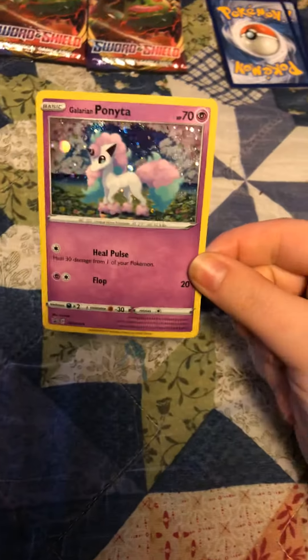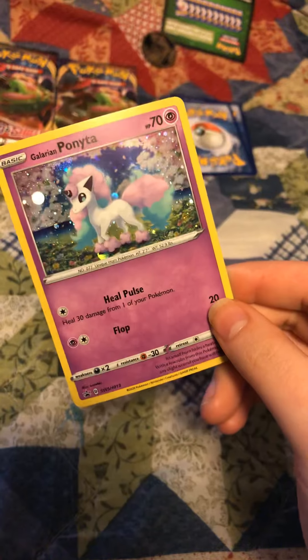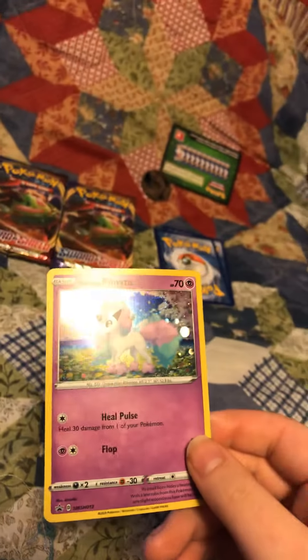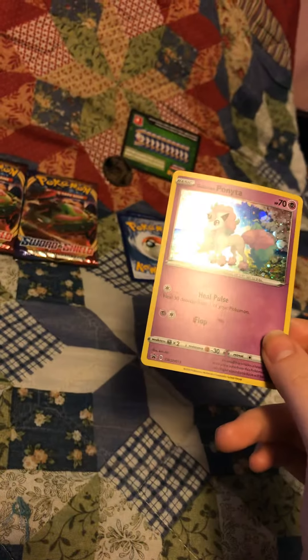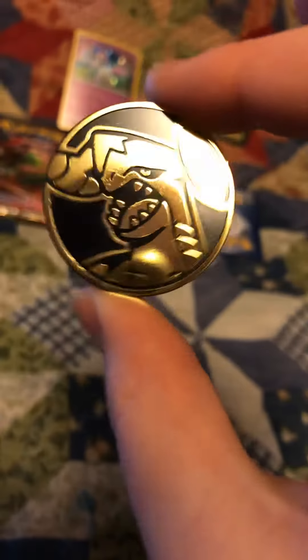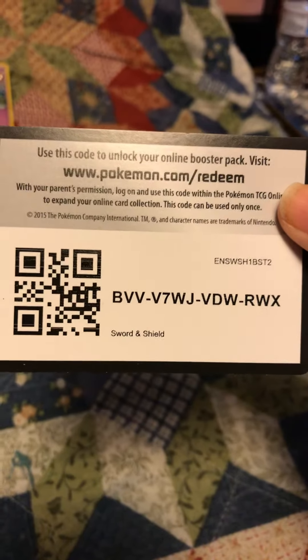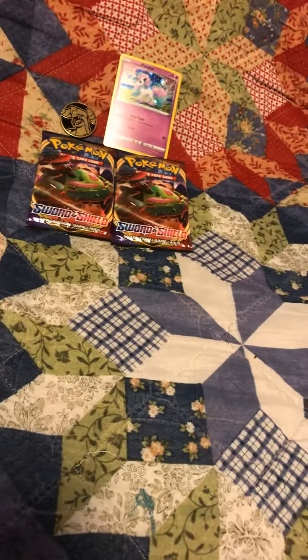Hi, LevinCoopyGirl here. I bought a Galarian Ponyta pack that comes with a code card in each pack — the code card for this, and a Garchomp coin. I already opened the first pack so you can have this one. Pause it if you need to, but I'm going to show you what we got.